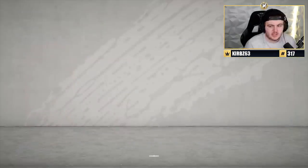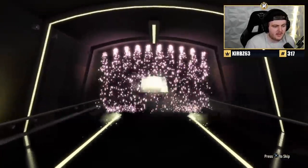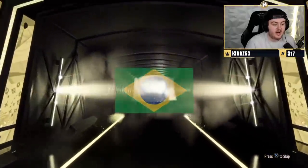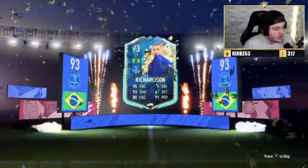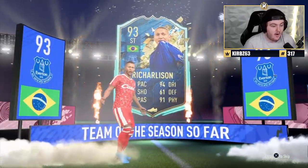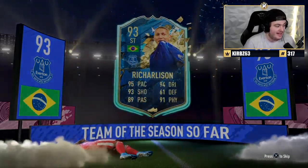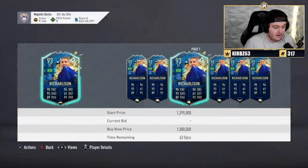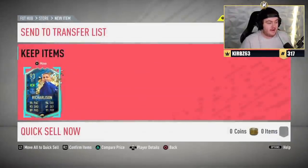Another one — Majestic Ducks. Come on, hopefully that gets something good. Van Dijk on the pack, Van Dijk in the pack. Brazilian striker. That is a huge win — that is a huge, huge, huge win. That's incredible. If you haven't played against Richarlison or used him this year, it's hard to explain how good this card is, but it is broken. He is incredibly quick, incredibly strong, and he's got the five-star weak foot. That is a big GG.